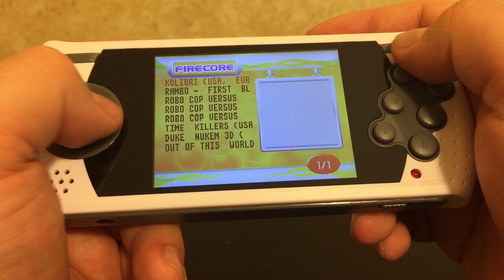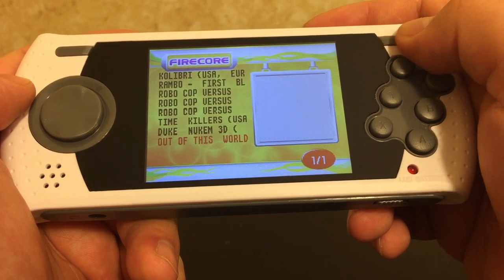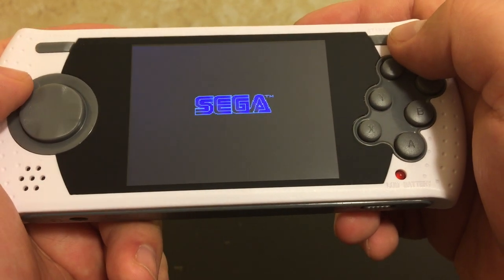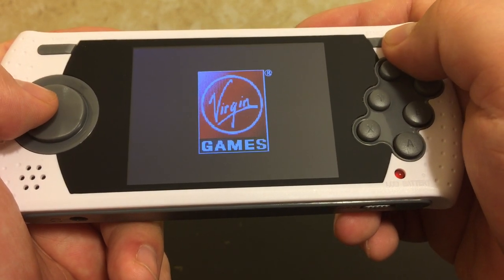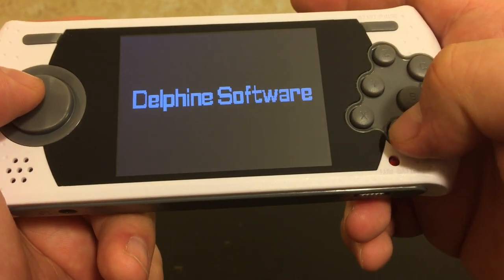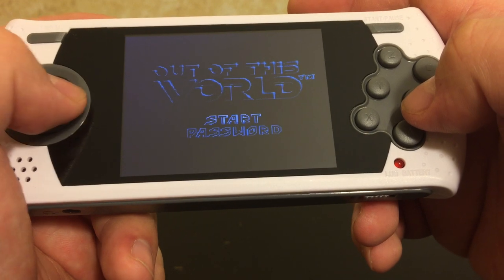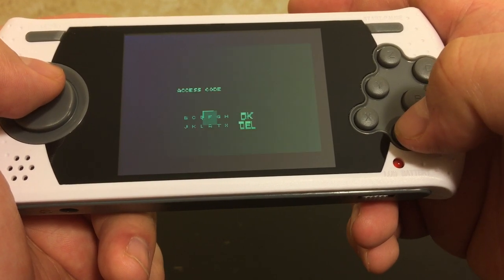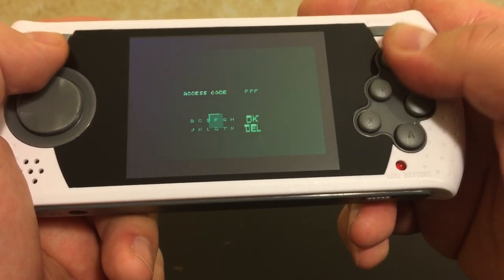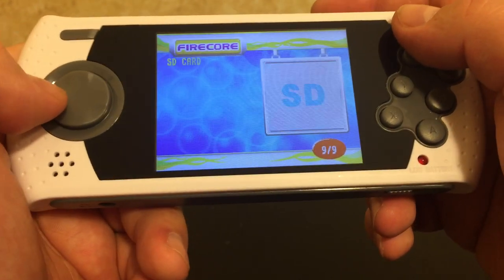I don't like that it searches for games all the time. It should know already, or like build a little database of what you've got. But I guess if you keep adding new stuff it has to do that - it's a little slow. Like I've got EverDrive carts and those are pretty fast, but they're running the original hardware too. Alright, well I'll just chalk that up to me being an idiot - I don't know how to play that game.